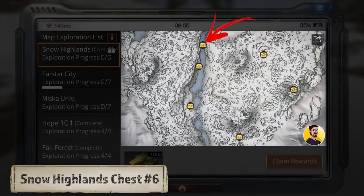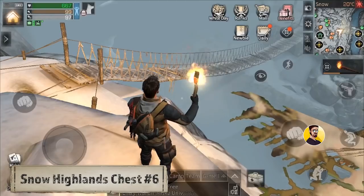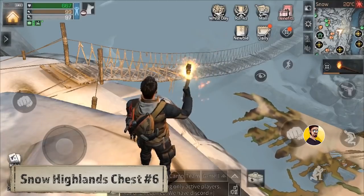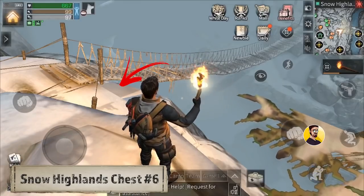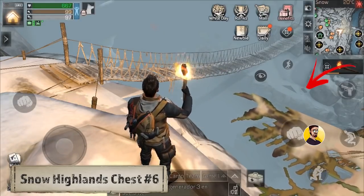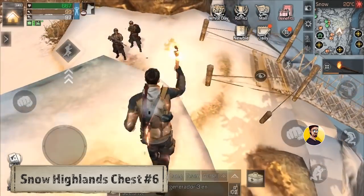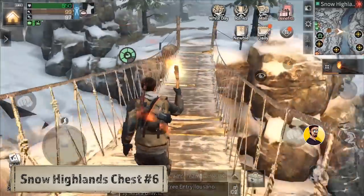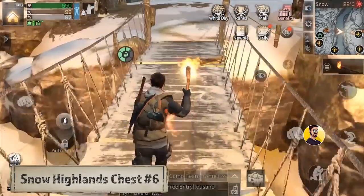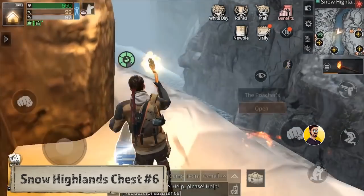Chest number 6: The last chest is located at the bridge at the top of the map. It has two different spawn locations. A lot of players get this chest right underneath the bridge on the left side, but for me it is underneath the bridge on the right side. Make sure the mercenaries on the bridge don't see you because they can deal a lot of damage. This is the last one we can find at the Snow Highlands.